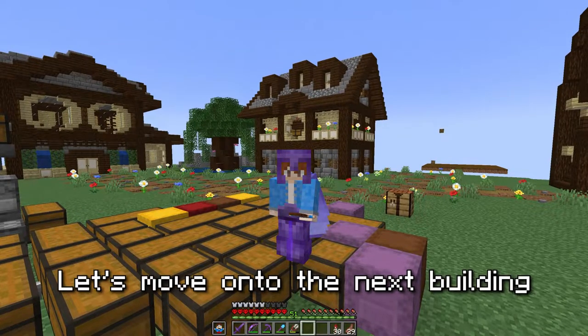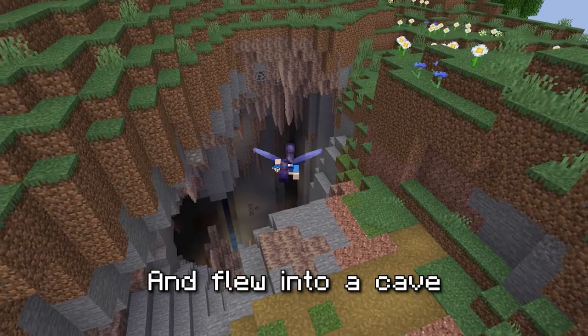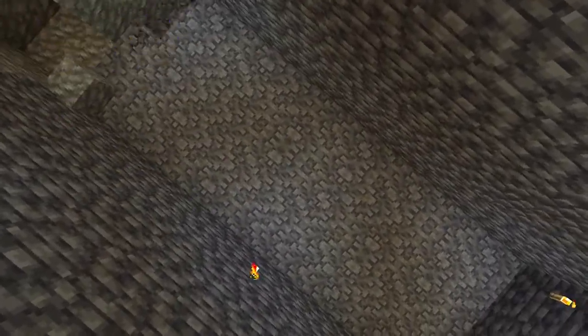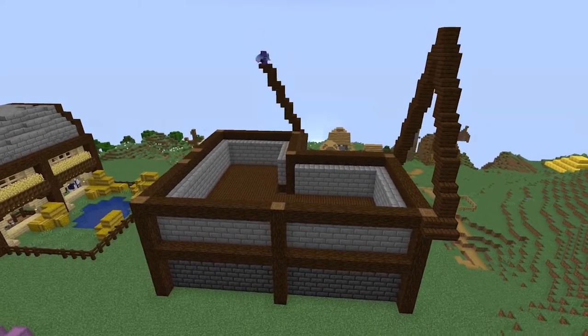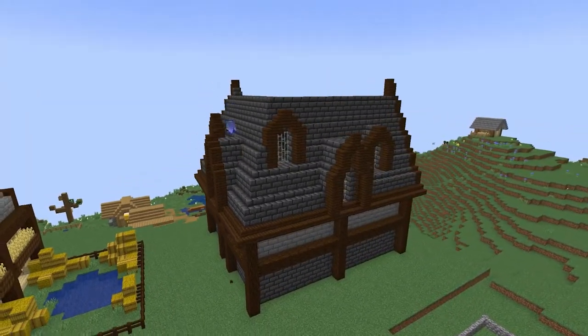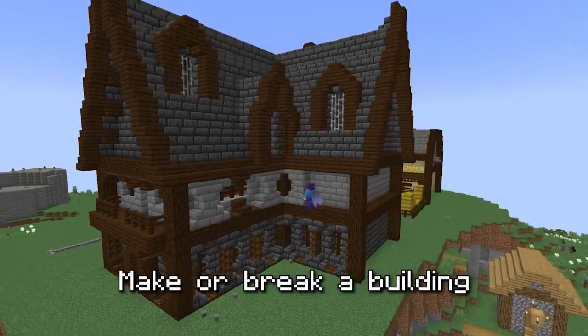Now let's move on to the next building: an auto smelter slash brewery house. This new building is going to require a bunch of deepslate to build it, so I set off and flew into a cave to collect all the deepslate I would need. And now that I'd collected everything, I began building the auto smelter slash potion house, then began adding all of the finer details which are what really make or break a building.